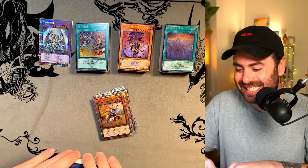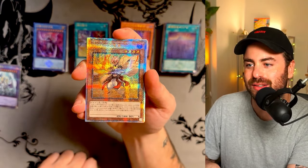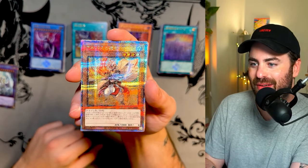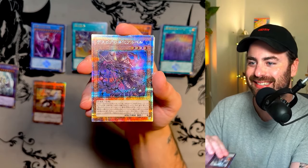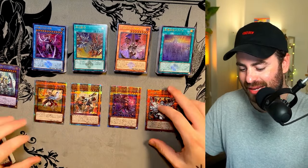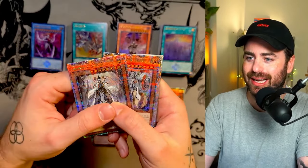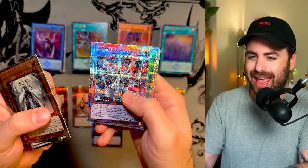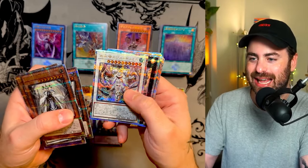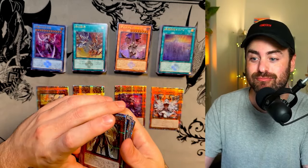The best part is yet to come here — when we look at, finally, the new alt arts for Albaz, Cartesia, Aluber, and of course Ecclesia. Look at that. We are just delighting here. We have Albaz, we have Ecclesia, we have Aluber, and of course we have Cartesia here. These are the four new cards that we got. Just absolutely beautiful. And this dragon — we need to figure out what the story is about this card. And then, of course, all the beautiful Quarter Century Secret Rares just looking incredible. We need this in the TCG as soon as possible. This was really an immense pleasure — all the cards look just insanely beautiful.